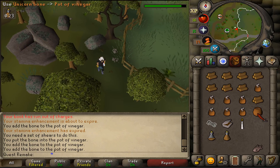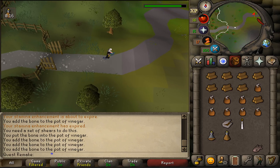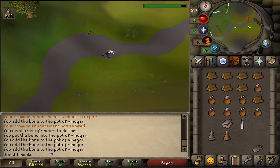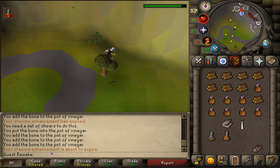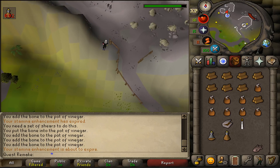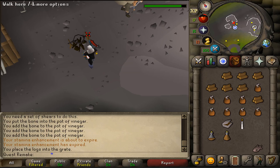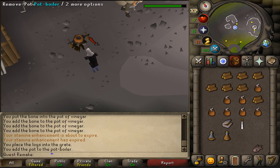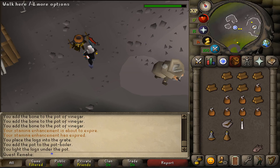Also bring along your axe or the 8 regular logs, as well as your tinderbox — that is all you will need. Once we've returned, let's zoom in. First we'll need to use our rattler logs on the pot boiler — I suggest clicking on the edges. Then use any of the bones on the pot boiler edge, and then use your tinderbox on it. Wait until the bone appears inside the pot, then rinse and repeat seven more times. After repeating this process seven times, talk to the Odd Old Man to give the 8 bones and complete your quest.